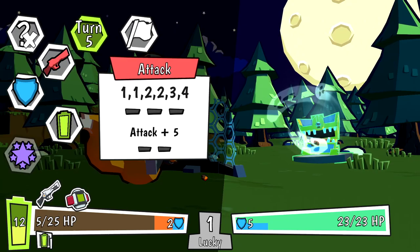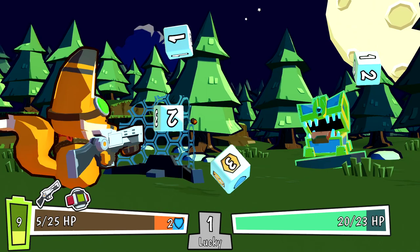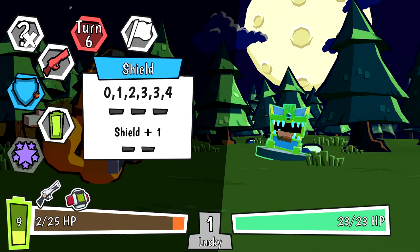This sucker's gaining 5 shield. I feel like fighting 2 mimics on the first 3 fights is not how this normally goes, and I'm getting my ass kicked as a result. I only have 2 health. I feel like the most reasonable thing to do is to surrender, but I'll play it out.